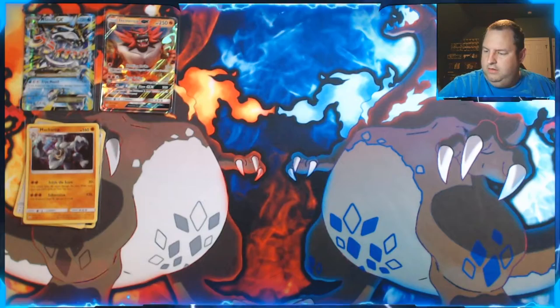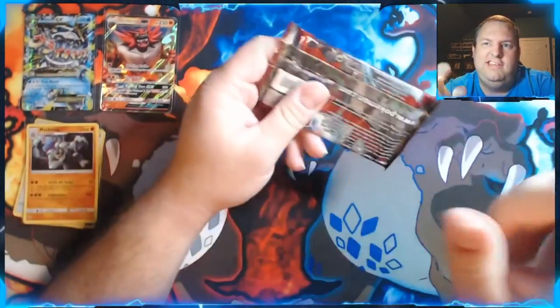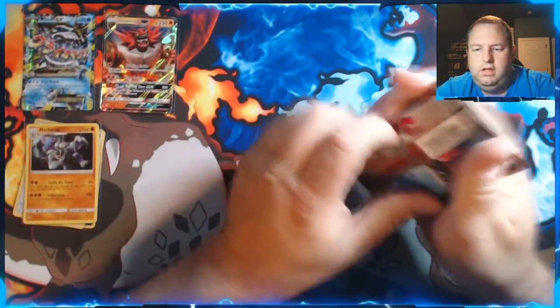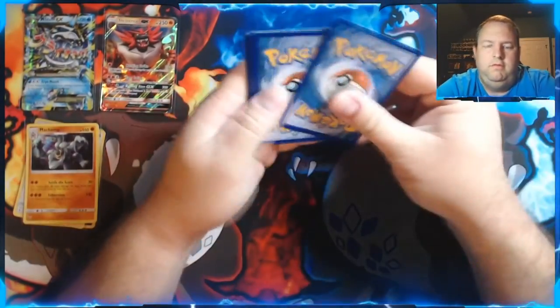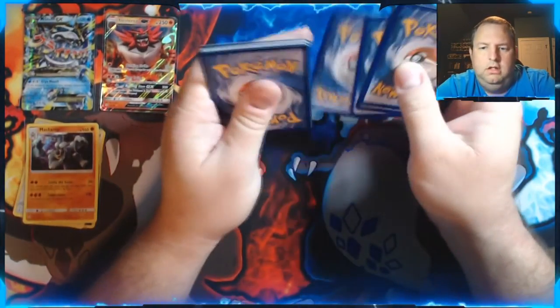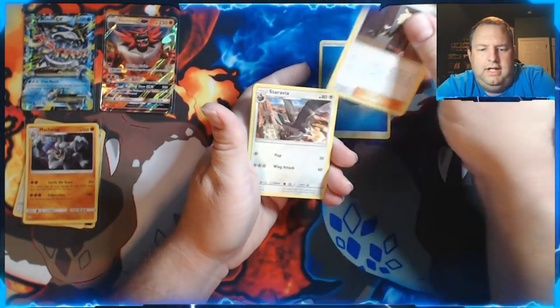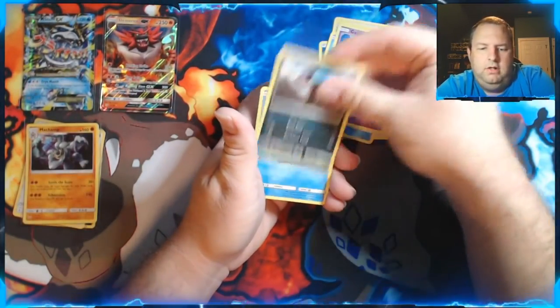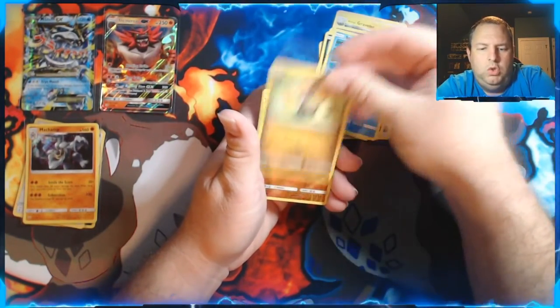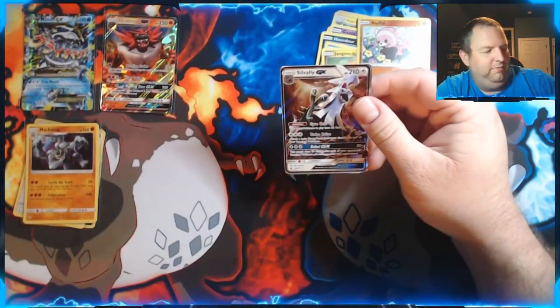The next set we're going to open is Crimson Invasion — we've got two packs of those. Leaf energy. We got Gladion, Staravia, Alolan Graveler, Corphish, Gastly, Houndour, Staryu, Jangmo'o, a Reverse Holo Stufful, and — oh! — a Silvally GX! There we go. That's a nice card.